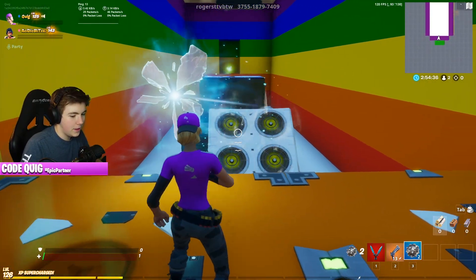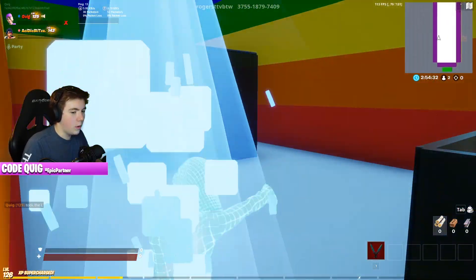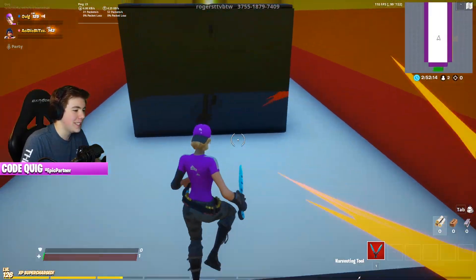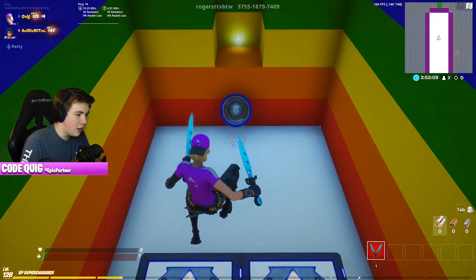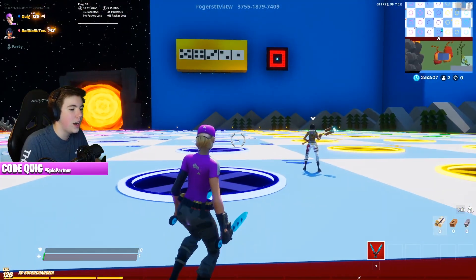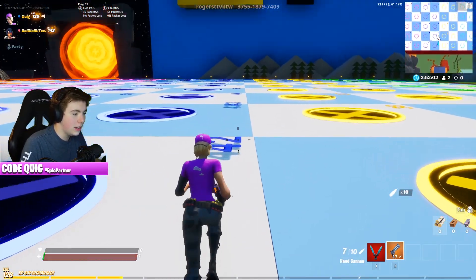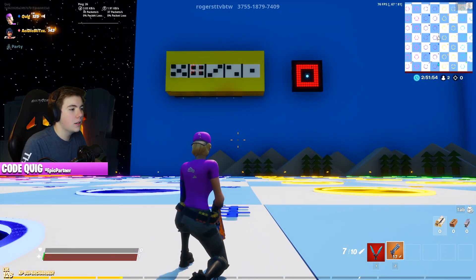I didn't know why I was supposed to get launched. I'm slowly putting the pieces together on how this level works. Okay, there we go — then I let that hit me, onto the air vent, into the rift. Hello, Justin. I was on number 44. All right, here we go, dude. Four. Five — I love you, dude.